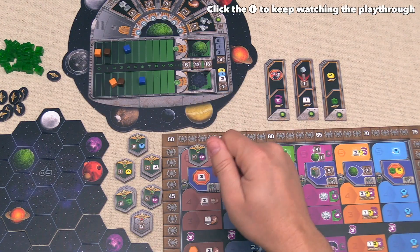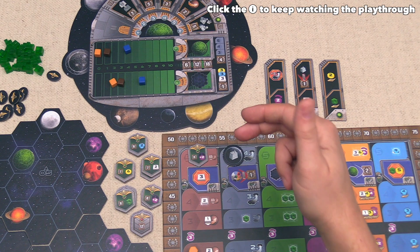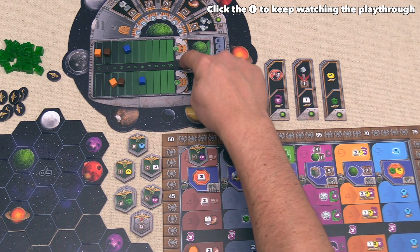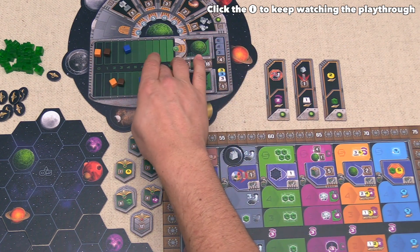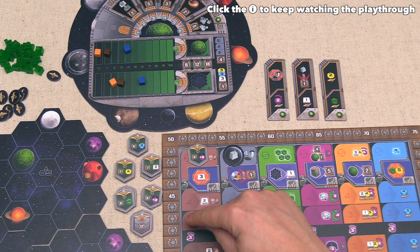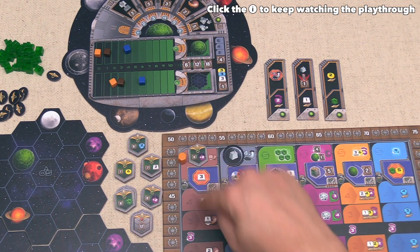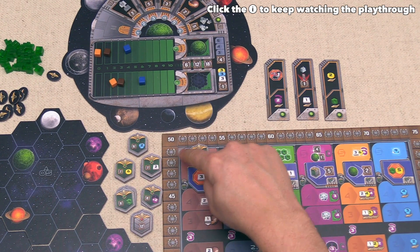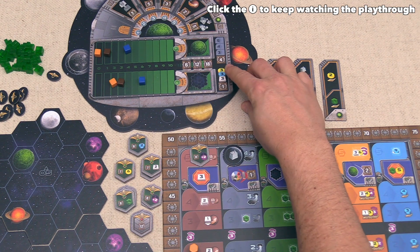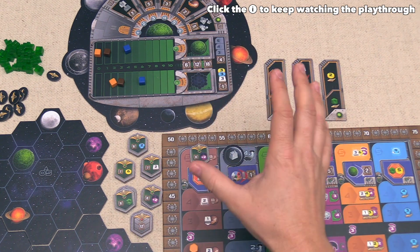The last thing to cover is end game final scoring. Once we go through six full rounds, players go to final scoring. In addition to accumulated points, they get points for first, second, or third on the majority tracks, and four points for each step above the second level on the research tracks — so reaching the five spot on any track is worth twelve points. Finally, players add up all excess money, knowledge, and ore, getting one point for every three of those. The player with the most points is the winner.